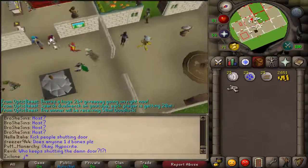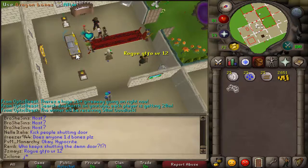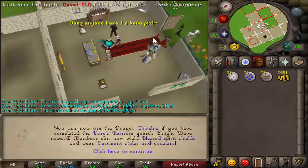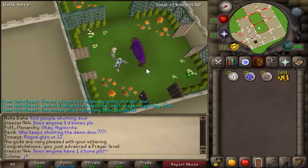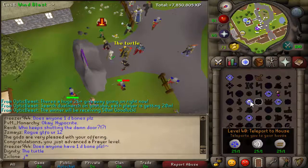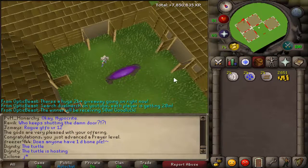I decided to not do blood veils and just decided to try and go for Jad, but then I was like, you know what, I need more prayer. So I just got 60 prayer. I spent about 1.3 mil on that — that took a lot of money. I had to sell my occult necklace to purchase all this stuff.